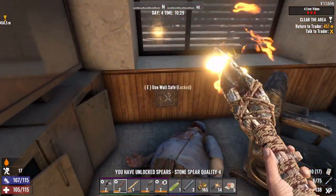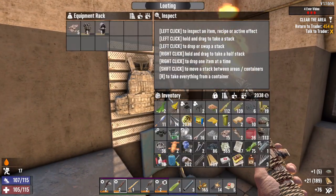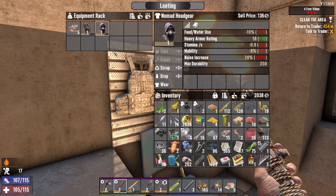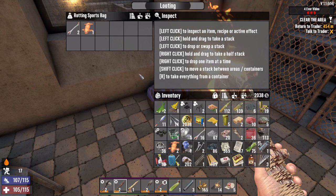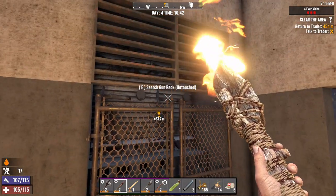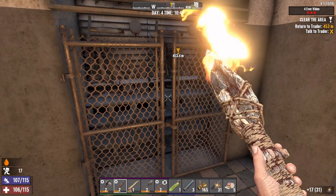Beer book. Wall safe — this one's open. What is this? Carry capacity plus one, food and water use minus 10%. We'll leave that here. Check the bag — Rogue clothes, locking speed, lockpicking success — we're going to wear that. The loot room is open, but one door is still locked. Let's check the gun rack — Noco wraps. We can sell that; we'll just keep it there.